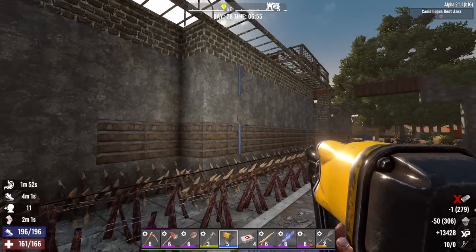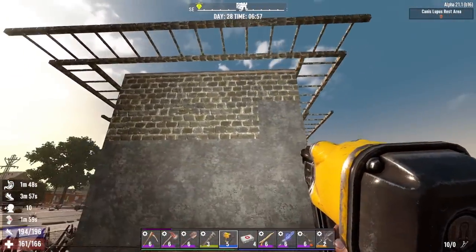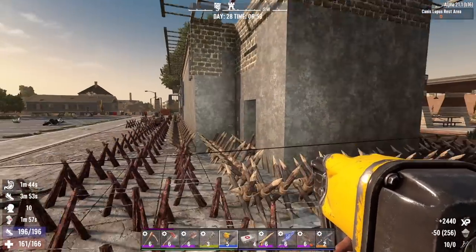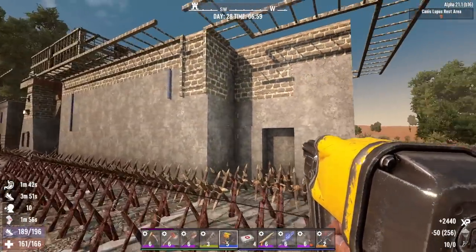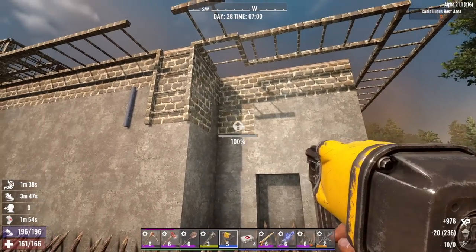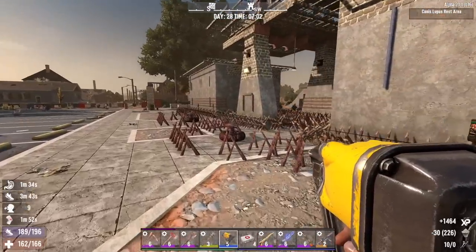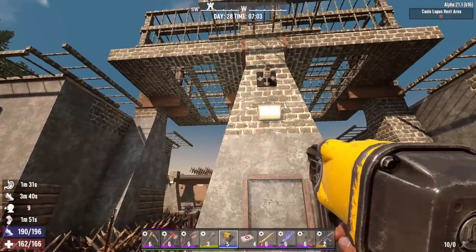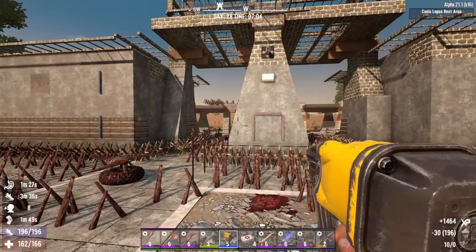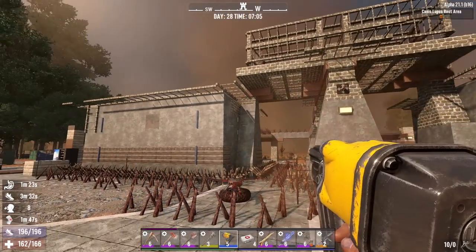Now that's it on the steel. I got a little bit of concrete mix left, upgrade these blocks here, these two if I could reach them. Yeah, there we go, and a few more over here. All right, good enough. We'll be back tonight to fight a horde. This morning we are headed to Trader Jen.